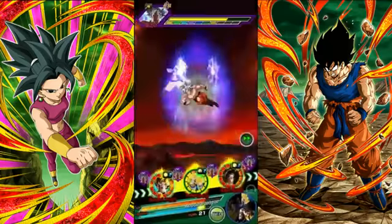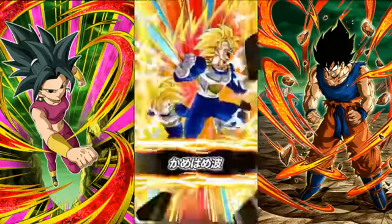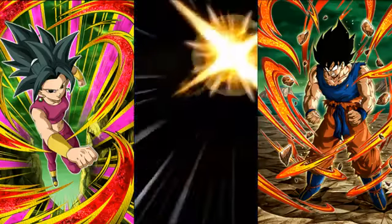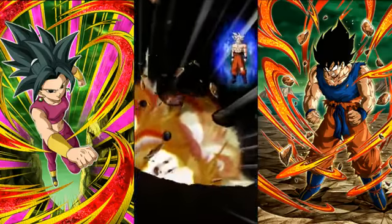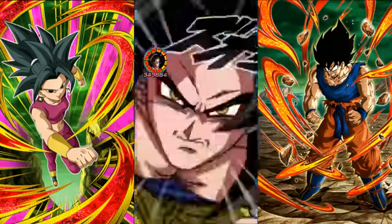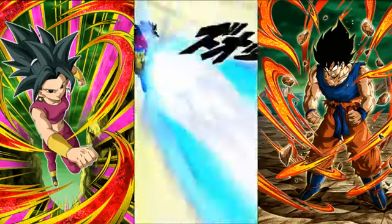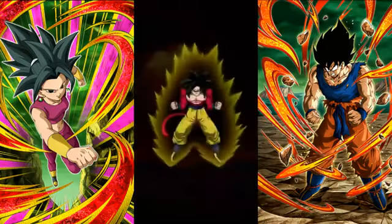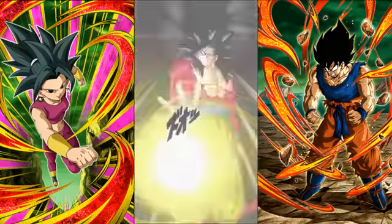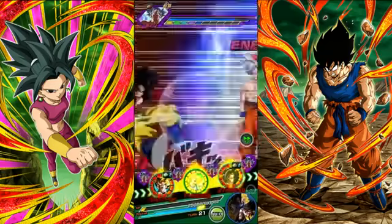Gohan is just a dirty tank — he double-ditches all the way until you reach God Goku, where he starts having a type disadvantage. Up until then he's basically a wall. Make sure you keep him on rotation, get that defense stack, take the hits, and enjoy those double ditches.